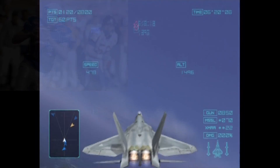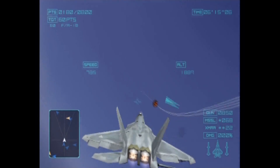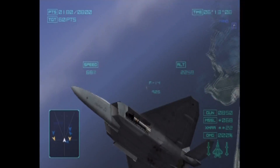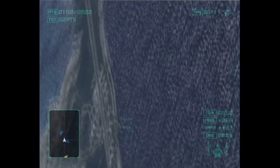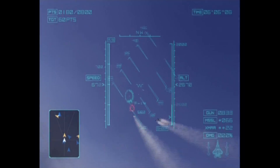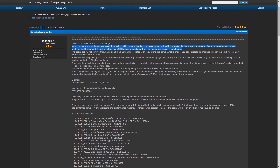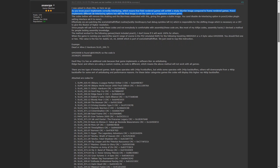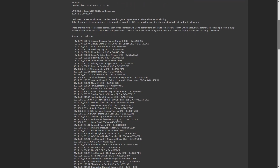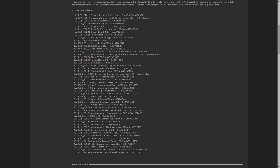That is why PCSX2 has de-interlacing modes that attempt to combine those two fields back into a full frame. However, none of them are appropriate for Ace Combat. This is where Asasega comes in. This PCSX2 forum user has managed to disable interlacing on a number of games so they never even go through that process to begin with, and implemented this through the use of cheat codes for those of us who don't know assembly.